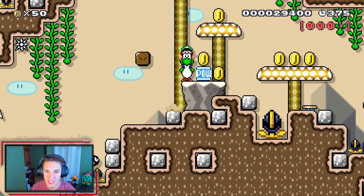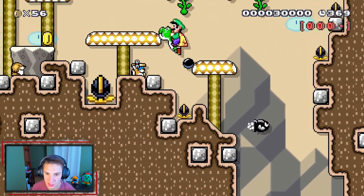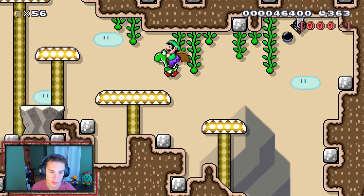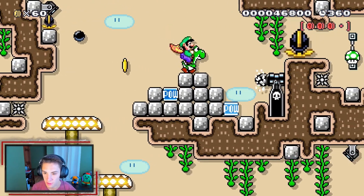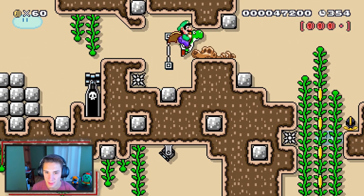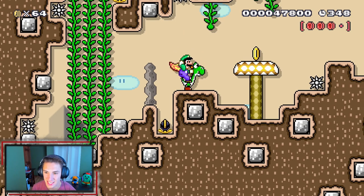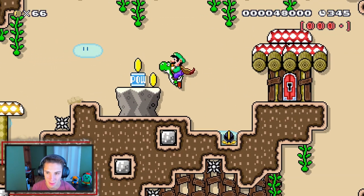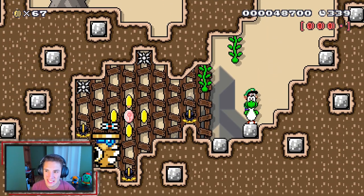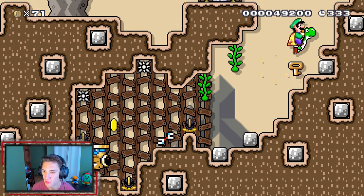We got that fly suit now, but we're gonna pick up this power block — we need one more red coin. Leave me alone, Yoshi! Oh my lord, we almost lost him. Heading up this way, grab this power block, Yoshi spits it out, bop him up, give me that one-up! Heading down here — Monty Mole, get out of my face! There is the last red coin, grabbing it now using Yoshi's invincibility frames to keep us moving along.